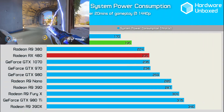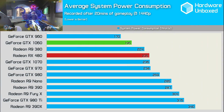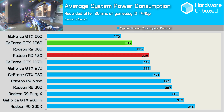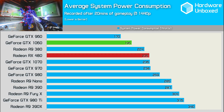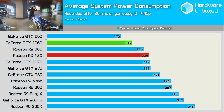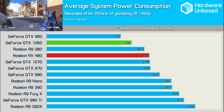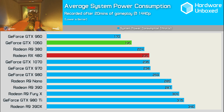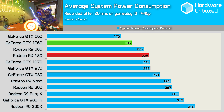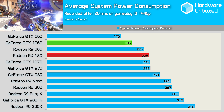This is where I expected the 1060 to really impress me, and it has. Total system power draw with the 1060 was 17% lower than with the RX 480 at just 195 watts. Using the 1060, our test system consumed just 15% more power than the GTX 960, which is remarkable given we saw GTX 980-like performance for the most part. Saving 30 to 40 watts is going to make Nvidia's mid-range offering much easier to cool.